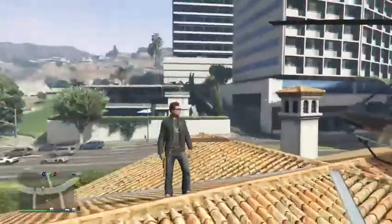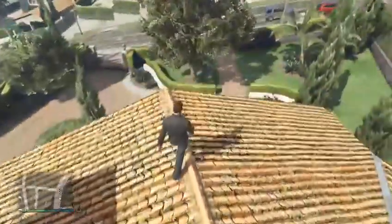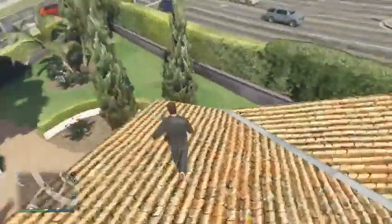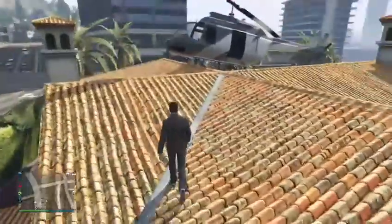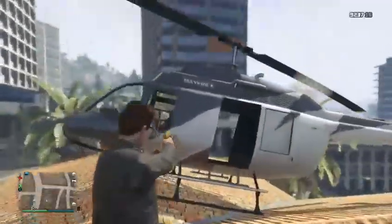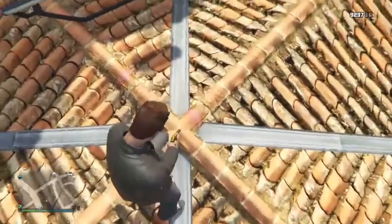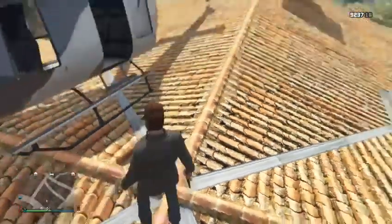Hey guys, Radman80 here and we are on Michael's roof in GTA 5 Online, because I am going to be showing you how to get into Michael's house. All you're gonna need to do is grab yourself a helicopter, land it on his roof, and go to right here on his roof.